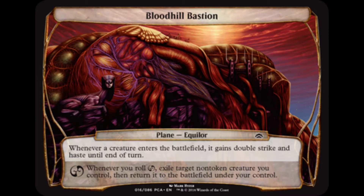If I were playing Plane Chase Commander and I wanted to add Bloodhill Bastion to the planar deck, then I would construct an EDH deck headlined by evasive generals capable of delivering victory through lethal commander damage.